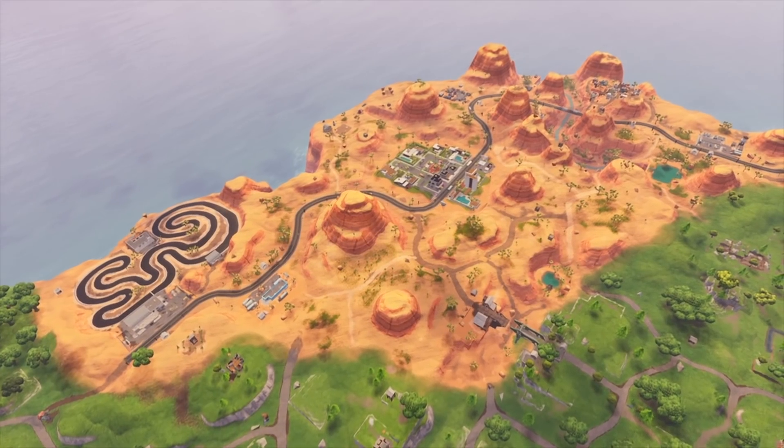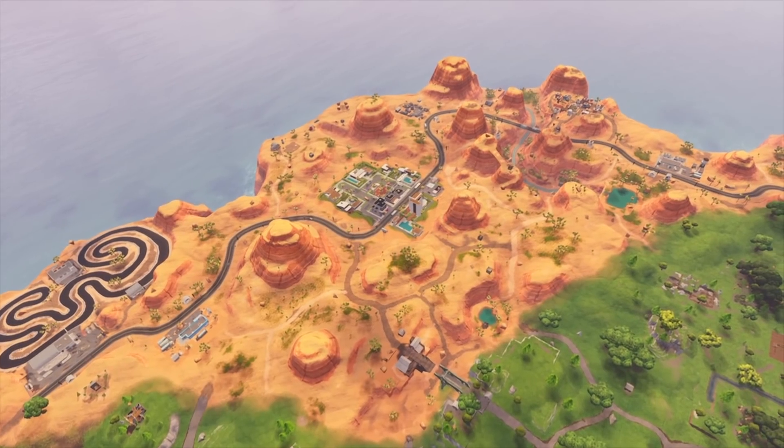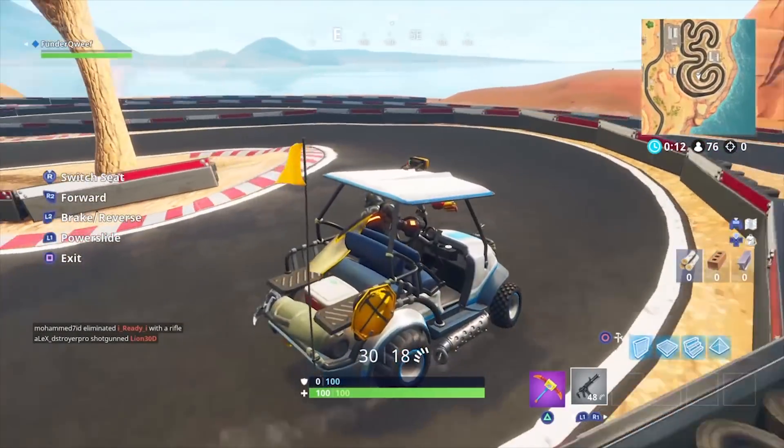Now the new desert biome. Here there are in total nine different spawn points which are fairly spread out, apart from the racetrack which features four of them. It is a little jam-packed but you have to remember it's a racetrack.